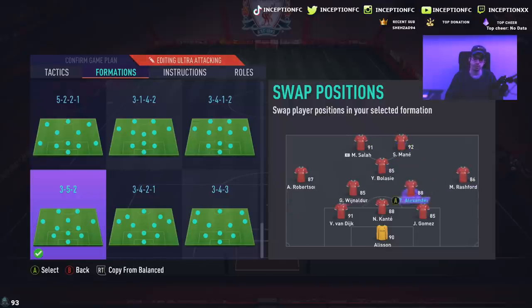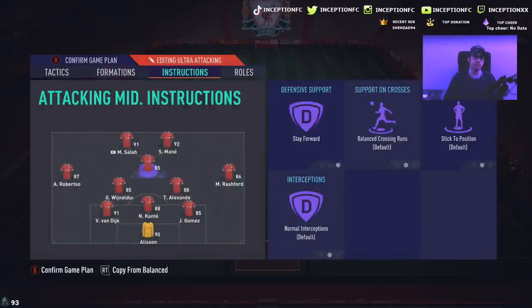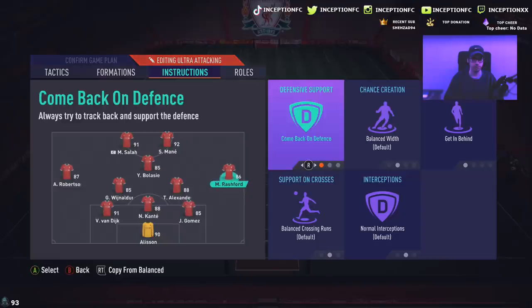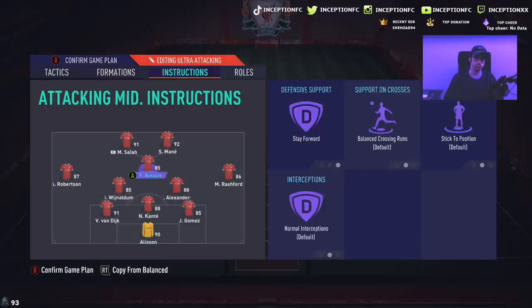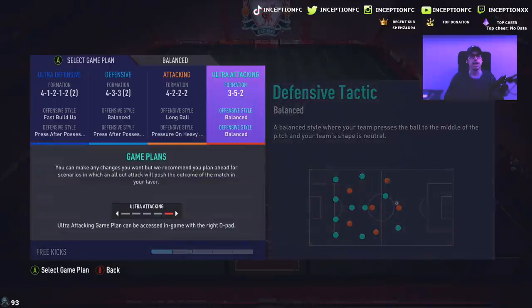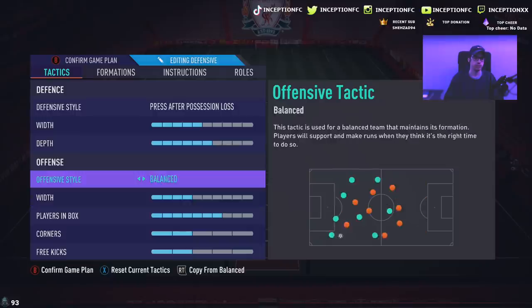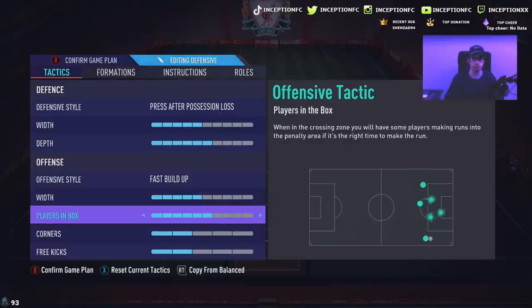We're going to have Rashford off to the side with Trent playing in the CDM position, and Velocity will be playing in the middle with the stay forward instruction while the two strikers are on balanced instructions. This formation is set up with press after possession loss and fast build up.